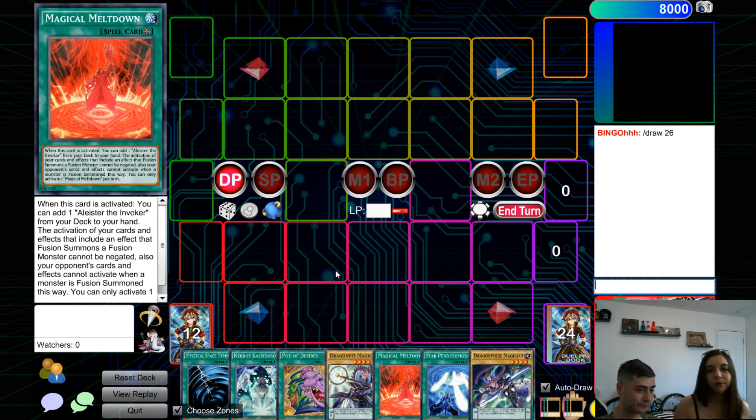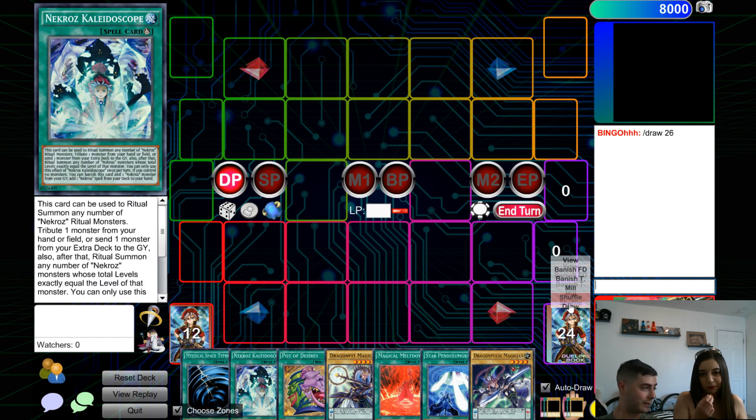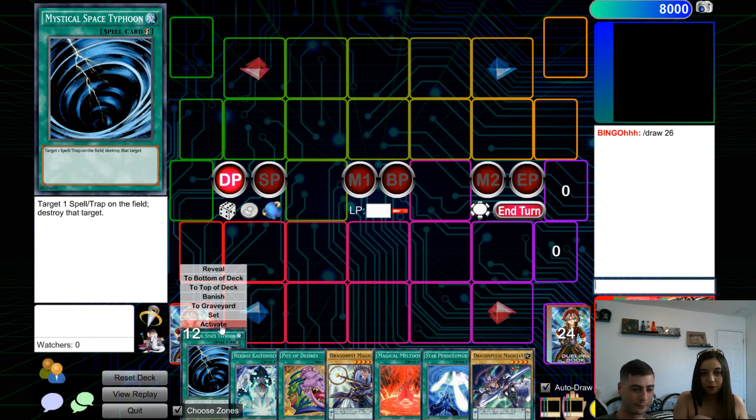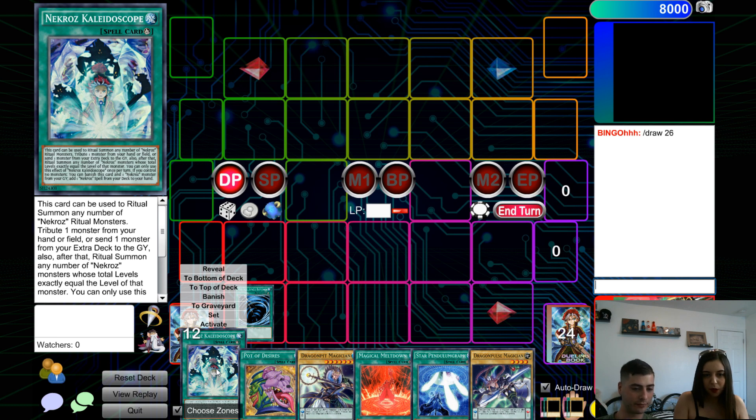This top row is for monsters and then this bottom row is for spells and traps. Pretty simple, right? Monsters, spells, traps — wizards, Harry Potter. As far as where cards go when you play them, the spells and traps go in the back zone — people call it the back row because it makes sense. So when you activate... there are a bunch of different types of each of the cards.